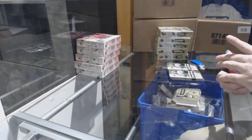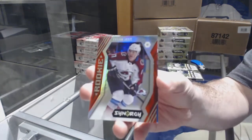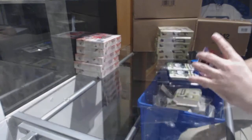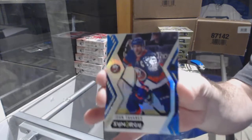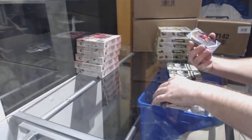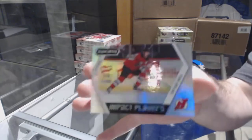It's a good value product. We've got a red rookie of Tyson Jost, a blue of John Tavares, and an impact player's Taylor Hall.